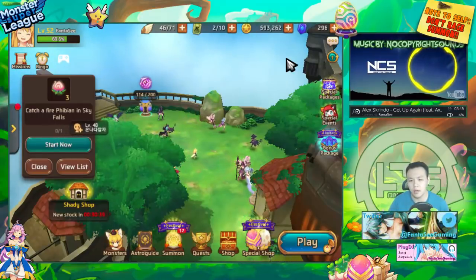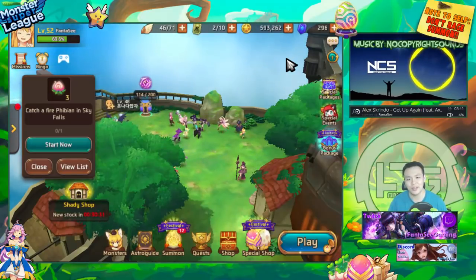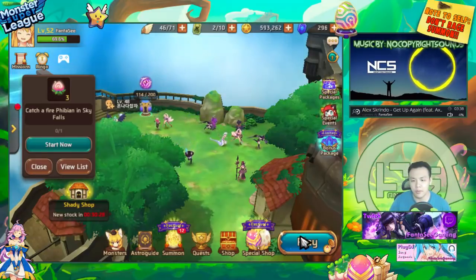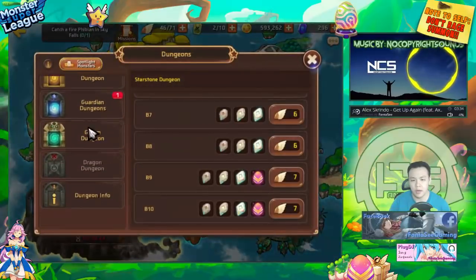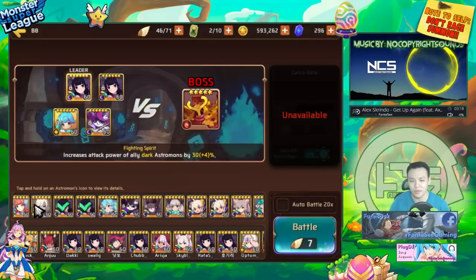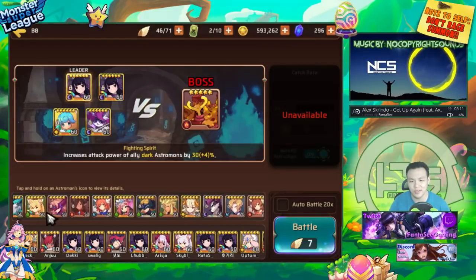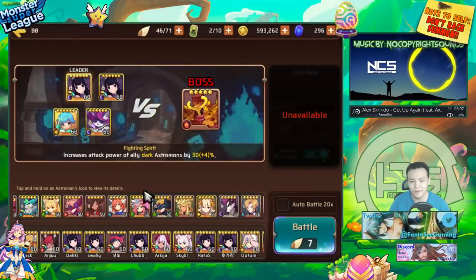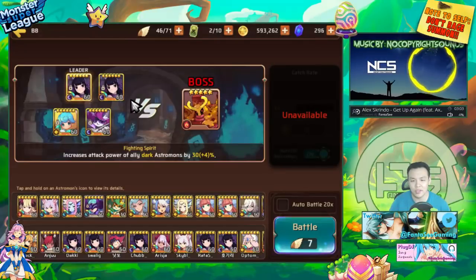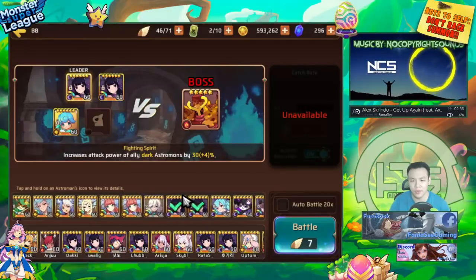I'm going to tell you guys one of the faster and more efficient ways to farm. There's actually a difference because some ways are faster but cost more energy. The most popular way people farm gold is usually in Golem's B8. Why would you want to farm Golem's B8? The main reason is it's just super easy — this boss is a joke. The whole level, the boss, everything is a complete joke. He is really really weak and you can pretty much do it with just five water units at five stars.